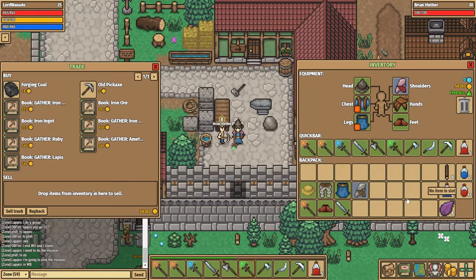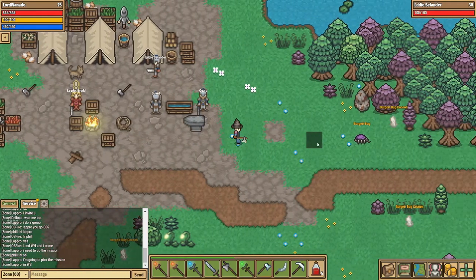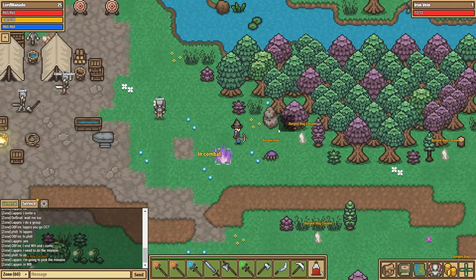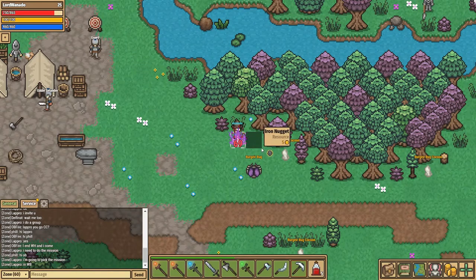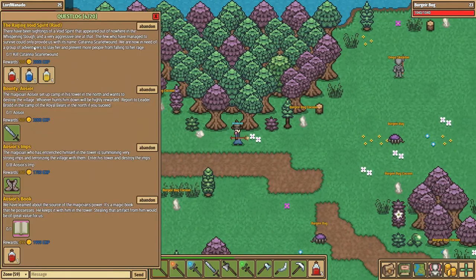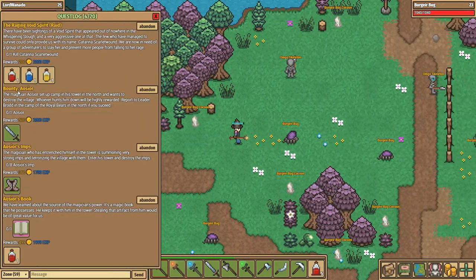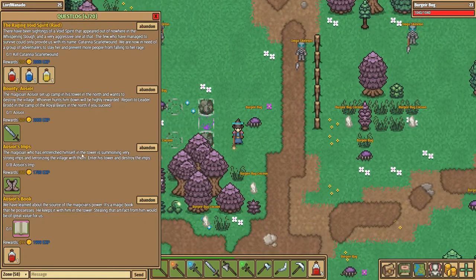There are 60 people online so it's a little bit laggy, but it's great to see that many people, especially on what I think is a Saturday morning. Let me sell this stuff and then we'll head back to the tower. We've got Aeosaur to kill and some things to gather. We are back at our little royal bears outpost and I can now mine iron, which is exciting. My first bit of iron — and I'm going to take plenty of damage from these bugs. There was a big lag spike there, which is going to be a bit tricky.